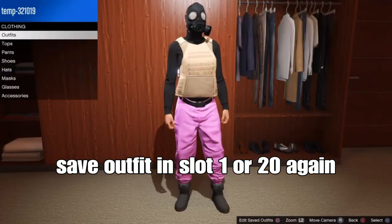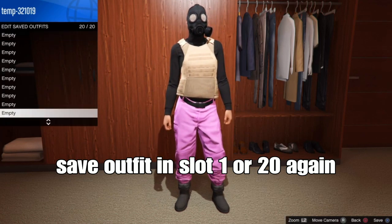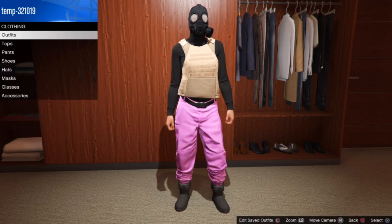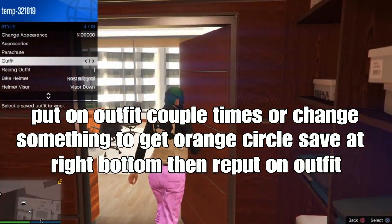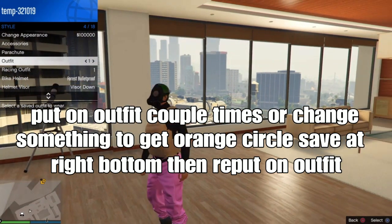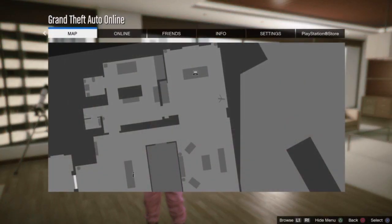If you want, save your outfit once again in slot 1 or slot 20. Then put on your outfit a couple of times — you'll want to change stuff to get an orange circle save at the bottom right corner, then put on the outfit. Or you could go outside and kill yourself from your interaction menu — that always helps. One of those three options.